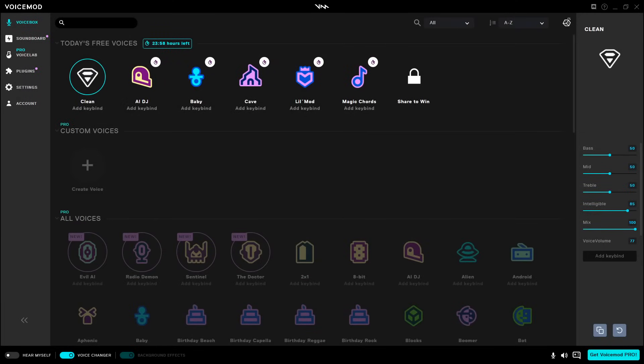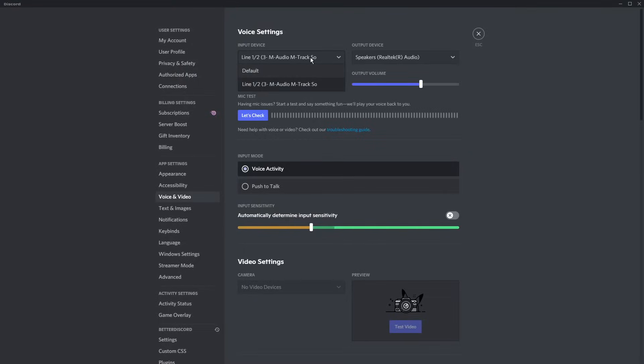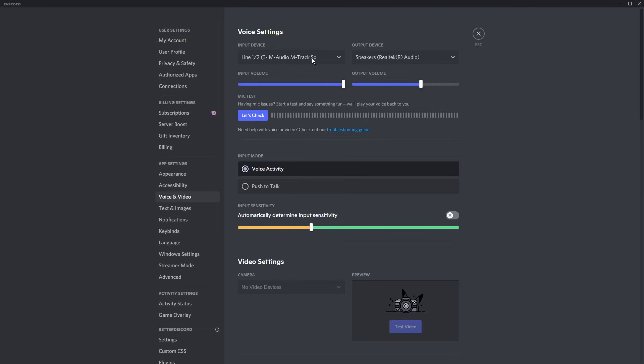Then all you need to do is go into your Discord voice settings and select your input device. If you don't see it, press Control and R to restart Discord. Then once you restart Discord, go back into your input settings and select Microphone Virtual Audio Cable.